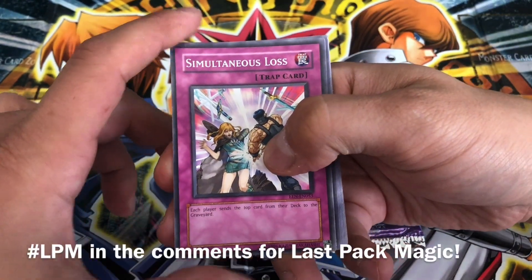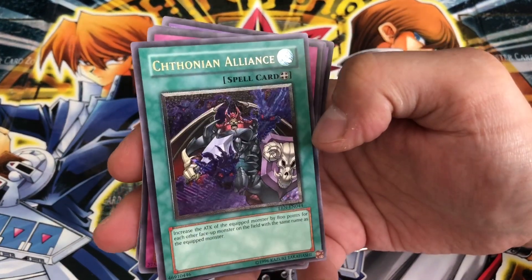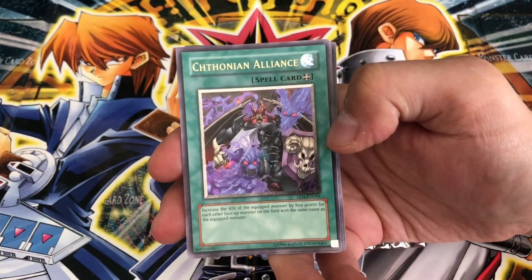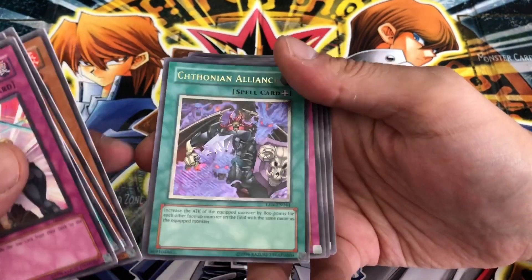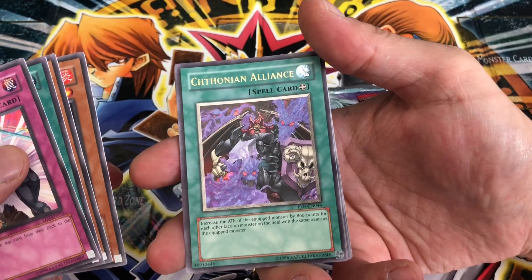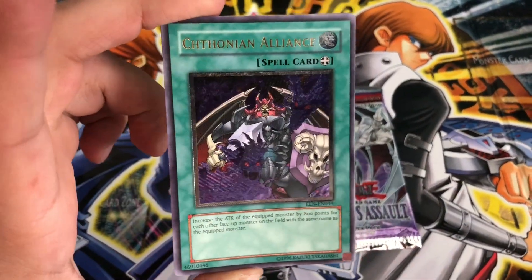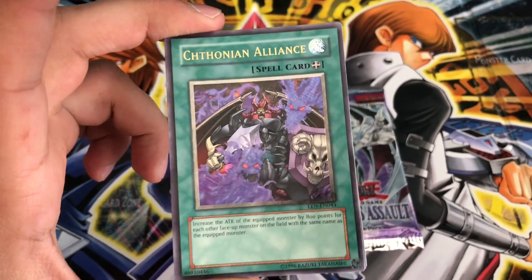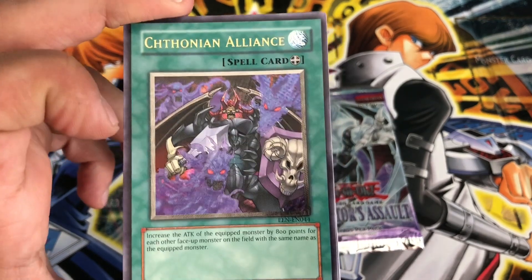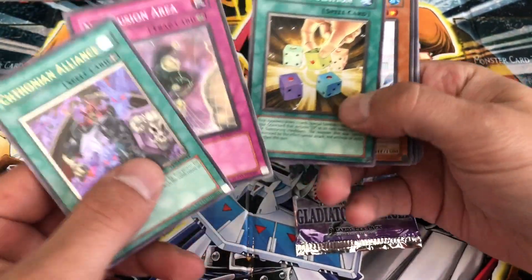Let's see — our last pack of Elemental Energy. An Ultimate Rare to finish off — no way! That's hilarious that it was our last one. It's an Ultimate Rare: Syndonian Alliance. It's not the one we wanted, but it is an Ultimate Rare, so not bad. Out of all the Elemental Energy packs we opened, we only got one Ultimate, one Ultra, and one Super. I can't believe we finished with a pretty cool looking Ultimate Rare — Syndonian Alliance, cool looking card with all the ghouls around it.